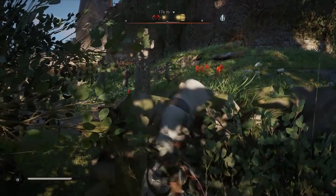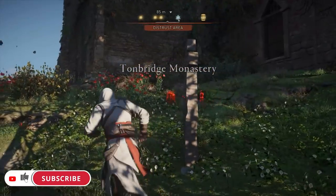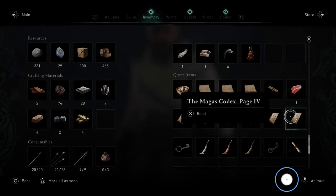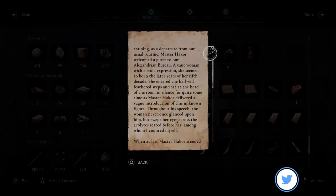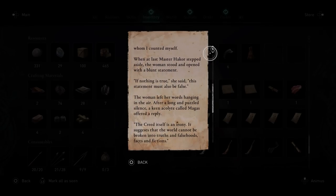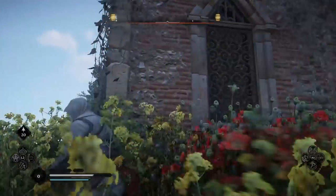Magister Vitus was a high-ranking member of the Hidden Ones who oversaw the evacuation of the Brotherhood in the 5th century. Vitus is mentioned a few times throughout the game in documents found in the Hidden Ones Bureau and in the description of the Magister armor set that can be found throughout the various regions of Assassin's Creed Valhalla.